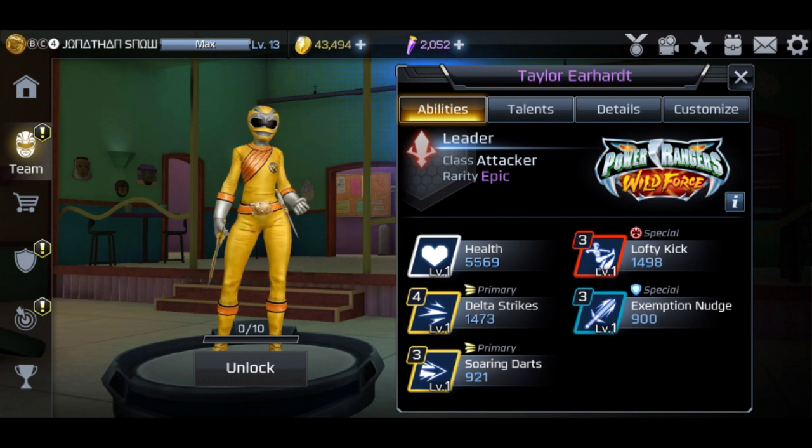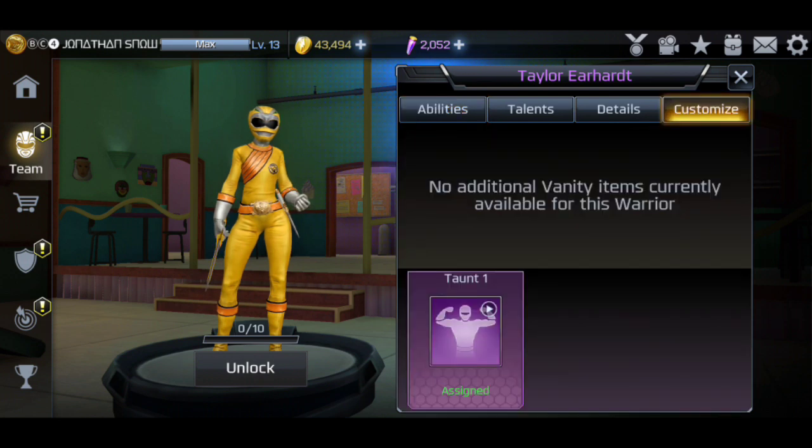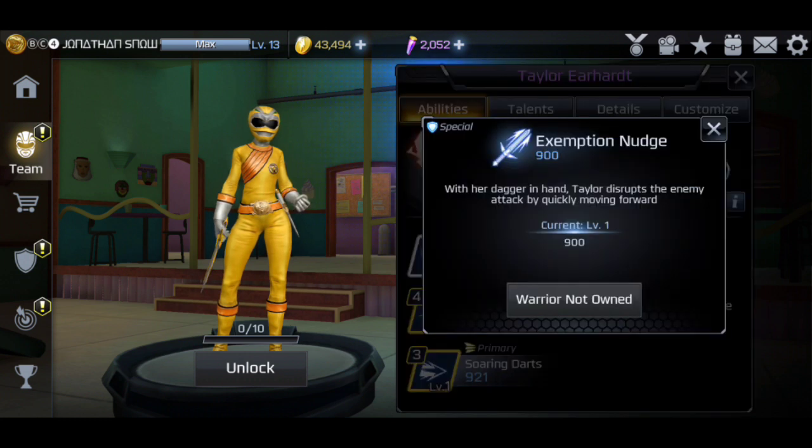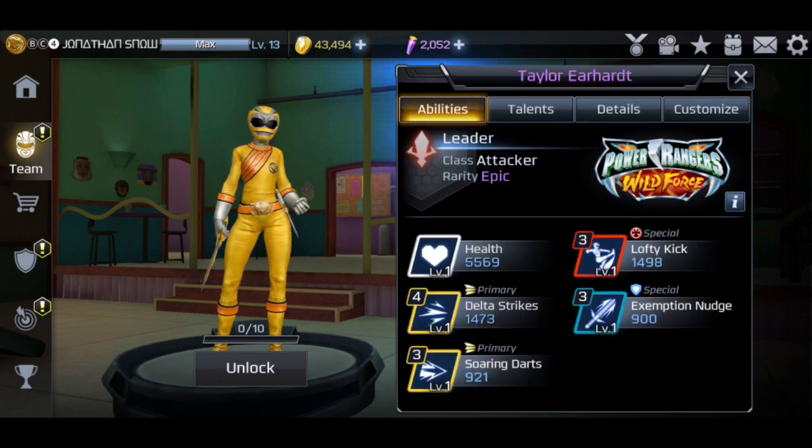This is Taylor Earhardt — I have no idea how to pronounce that last name — but she is an attacker class epic. An attacker having a shield is actually really good because that means they're safe to attack, and they'll use their shield eventually, so that's really cool.